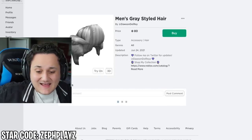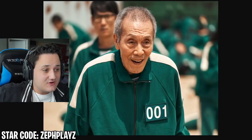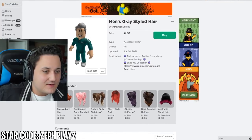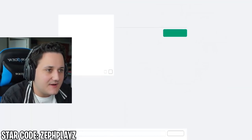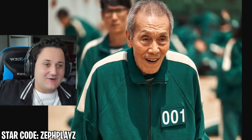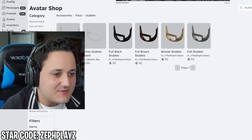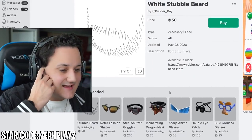We got the men's gray stylized hair — oh my gosh, that actually looks good! But it's not quite his hair. We got the gray grandpa balding. You know what, we're going to try something: I'm going to get two colored hairs and combine them to see how it looks. For the face, I'm going to type in 'stubble' — there is a white stubble beard! We're trying this out to see how it looks.